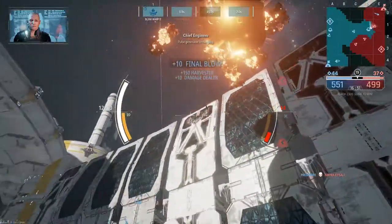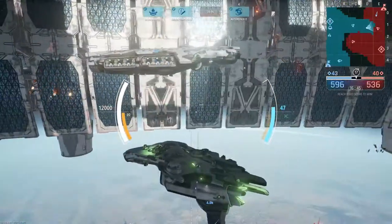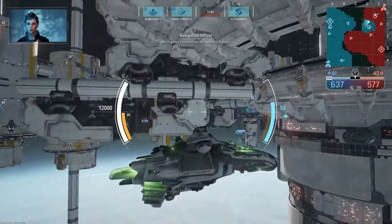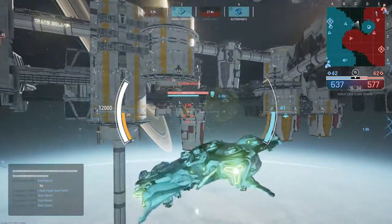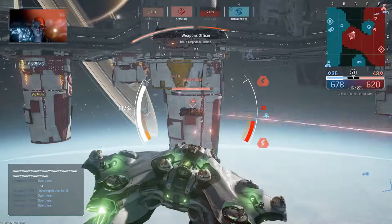Pulse generator recharging. Full power to maneuvering thrusters. We've gained a foothold into the battlefield, Captain. Blink good to go. All ships, enemy contact at this location. Drain torpedoes are locked on.